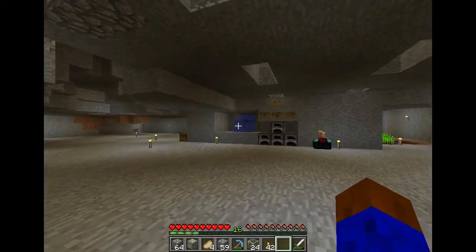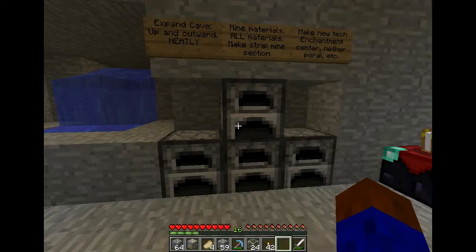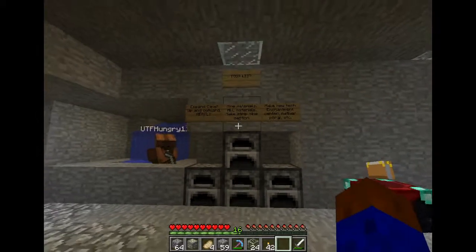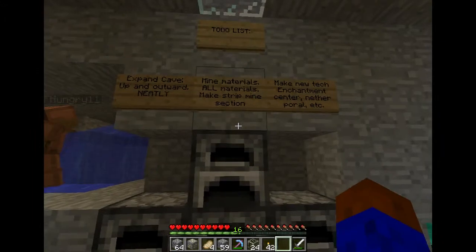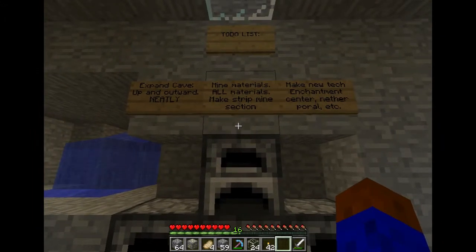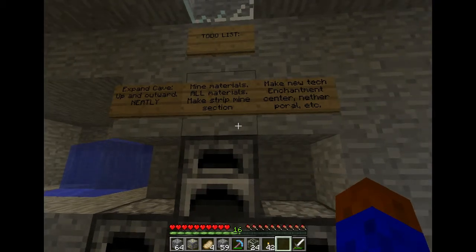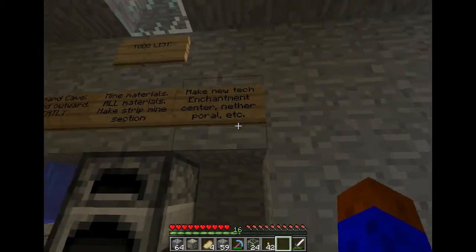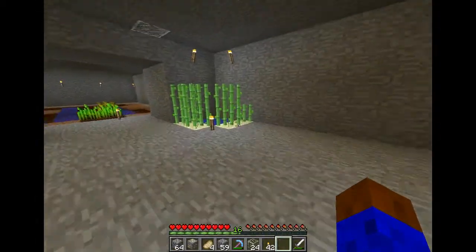That's gonna have to be a thing we do. This is our infinite water source, which I made look all pretty. Our furnace wall, which is going to eventually grow. Our to-do list: we need to expand our cave up and outward, mine materials — obviously — make a strip mine section. We need to make new technology type things, like an enchantment center right now — it's just here, we don't have any bookshelves or anything. Nether portal and other things like a tree farm.